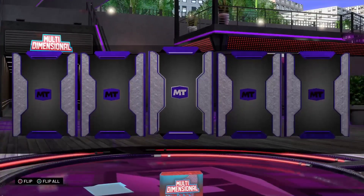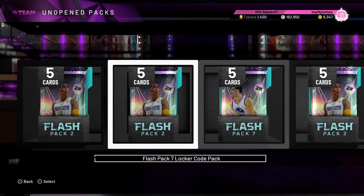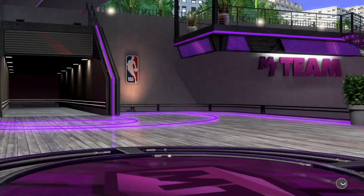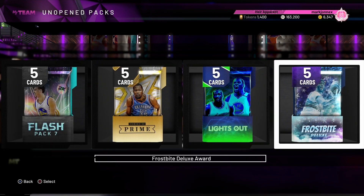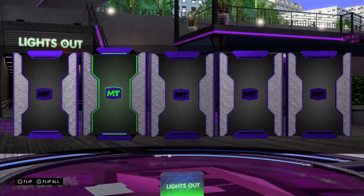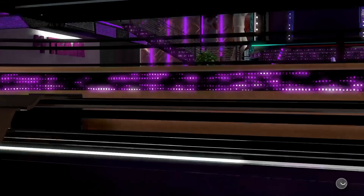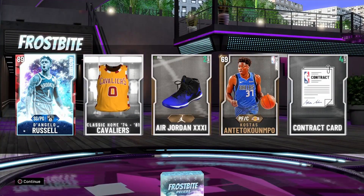Another Derrick Rose Prime Series Pack — we got Bronze Barton — and we got Sapphire Luka Doncic! Second Multi-Dimensional Pack and we got Emerald Charlie Ward. Last pack now — we got Emerald Chris Middleton. Frostbite Pack — oh, we got Ruby! Ruby Kosta Koufos.